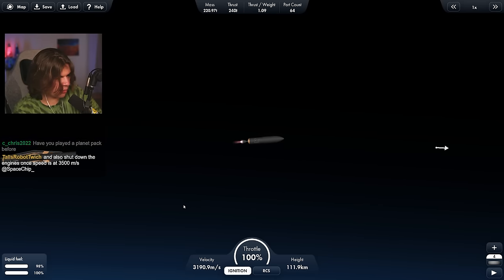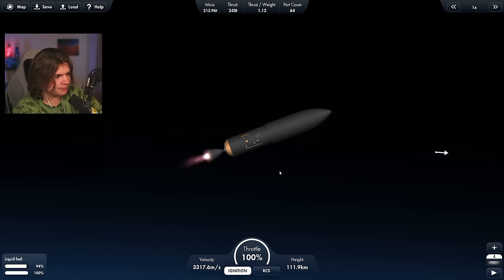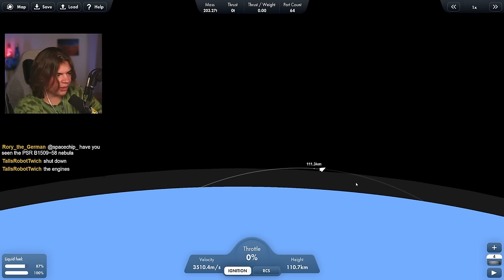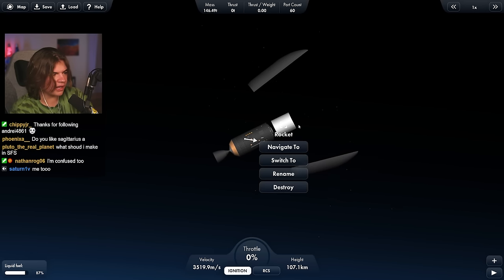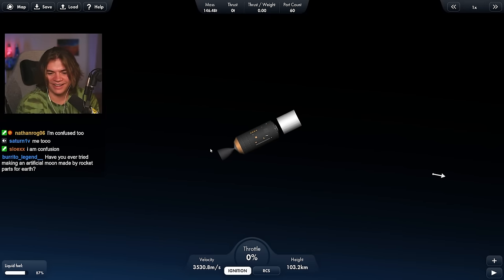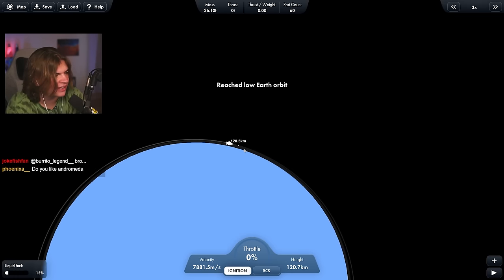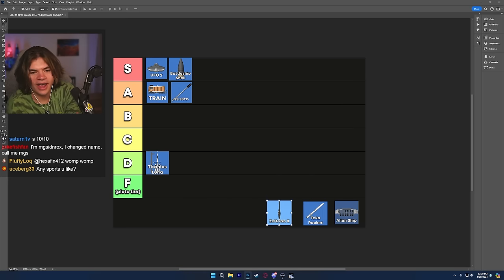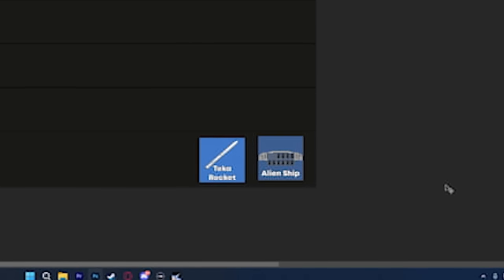Everything broke off — it dropped that whole stage. I think I should have started burning earlier; I forgot how hard realistic mode is to get into orbit. The instructions say to shut down the engines when speed hits 3500 — I was confused, but it turns out the first stage drops and the payload goes the rest of the way to orbit. Almost there — yes, made it to orbit with 15 percent left! Chat voted 67 percent S-tier, and I agree. The Zeltrion K is a beautiful rocket that performed well — S-tier.